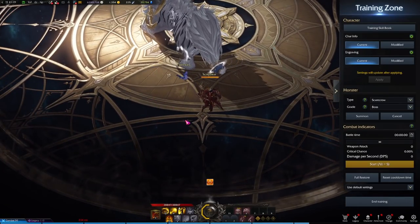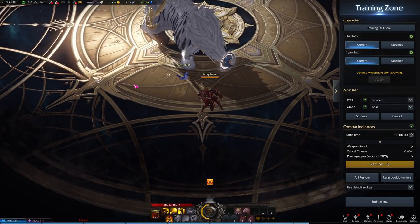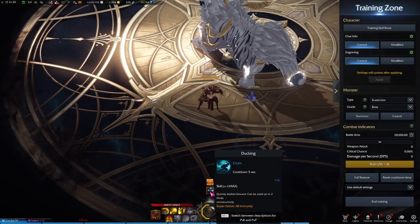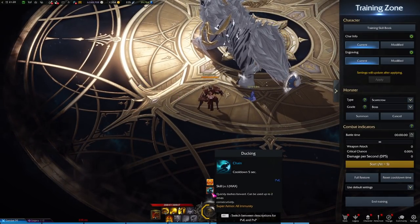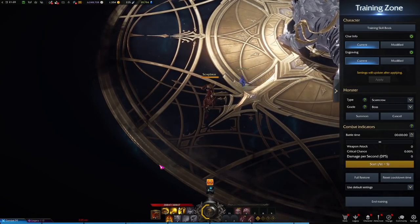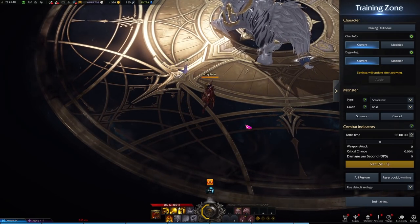Her movement ability — I think the only other one is maybe Gunslinger — has two stages to it. You can use a simple short dash, and you can see that it goes on cooldown. She can use it for one dash and it goes on cooldown for five seconds, or you can use two dashes and it goes on cooldown for 10 seconds. It's a single cooldown, but it's shorter if you only use one.